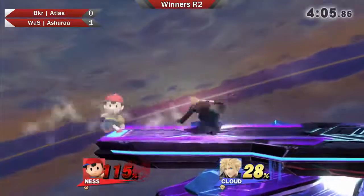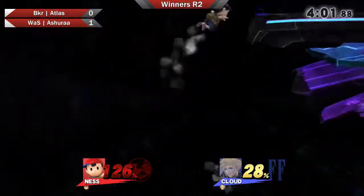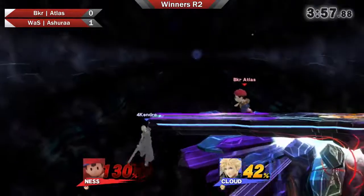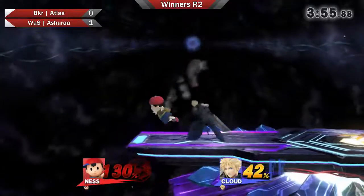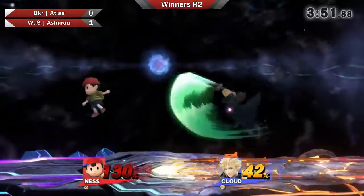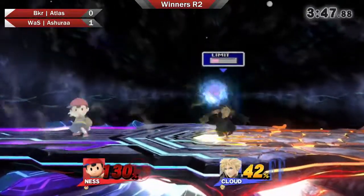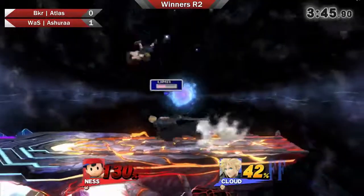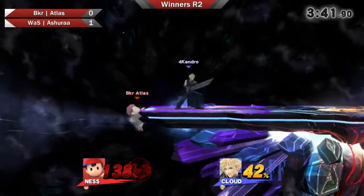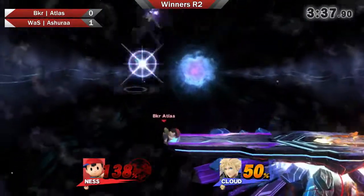Even a Cloud F-tilt right now will kill on the edge, so Atlas needs to be super wary of everything Cloud has. Ashura almost lost his stock there being a little aggressive with off-stage presence. Atlas only has to fall off stage once and get hit by a nair and that will be the end of it. At 138%, there isn't a lot he can do except stay on stage and try to bring it back.